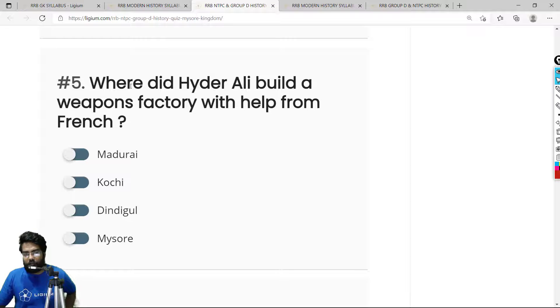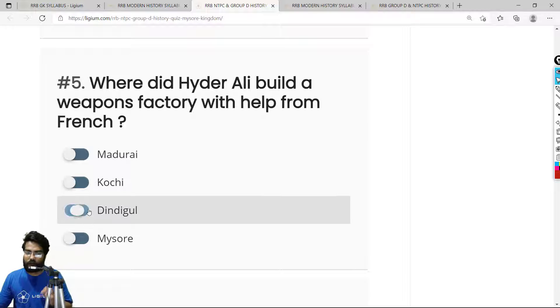Question 5: Where did Hyder Ali build a weapons factory with help from the French? This is a very important question for exams like RRB. He built a modern factory for weapons in Dindigul. The correct answer is option C — Dindigul.